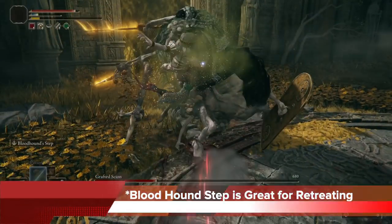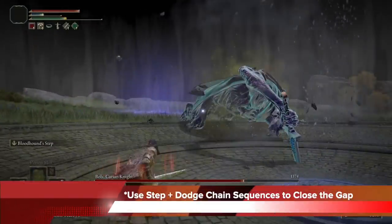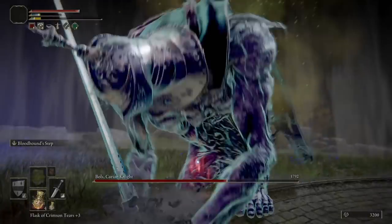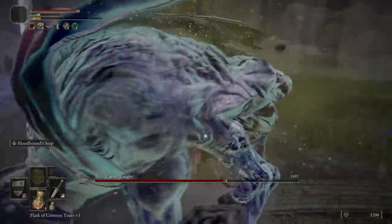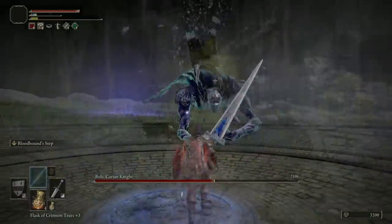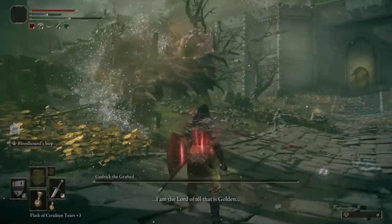Bloodhound Step is also great for retreating. Once I get into melee and I want to get out, I just back-tap, trigger the skill, and look at how much distance that creates. And because it creates such a big distance, you can actually use the Bloodhound Step and the dodge chain sequences to close the gap. Even though I'm deep in the fight, if he tries to hit me again I'm going to avoid the damage with the disappearing frames. Needless to say, the Bloodhound Step is kind of OP, and it is infinitely better than the Quick Step. Once you get familiar with it and figure out your spacing, you can just use it to get to a spot where the enemy can't really do anything, then get in a whole bunch of hits and finish them off as quickly as possible.